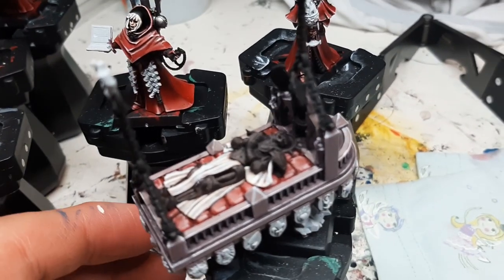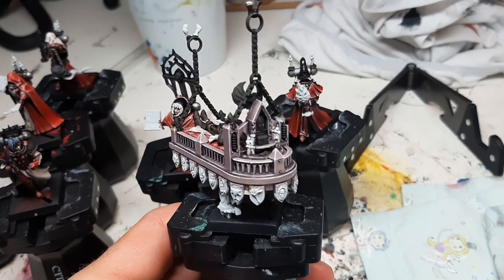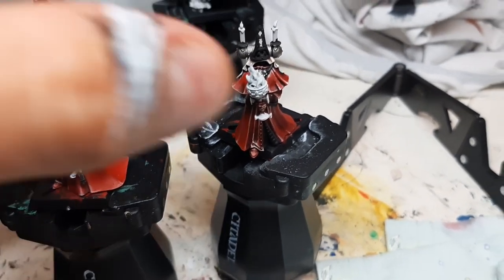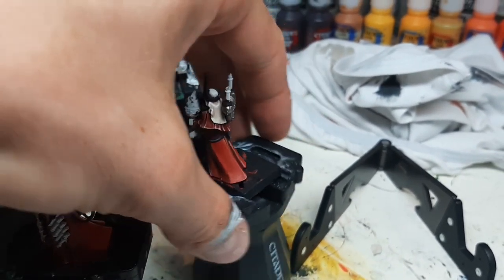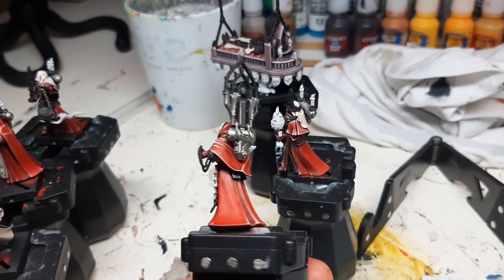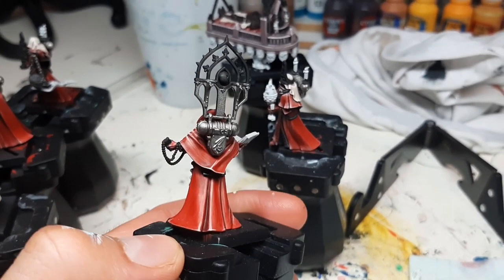I've painted two to three hours since the last update. On the bed I've been blocking off some areas in black to prepare them for the metallics. Then I moved back to the single figures - painted some black to prepare for metallics and started painting some of the metallics in Lead Belcher. Most of the backpacks are done. Where the banner will go, the lower part is just going to be metal and the top part gold. On the backpacks there's also an emblem in front that's going to be gold or bronze.